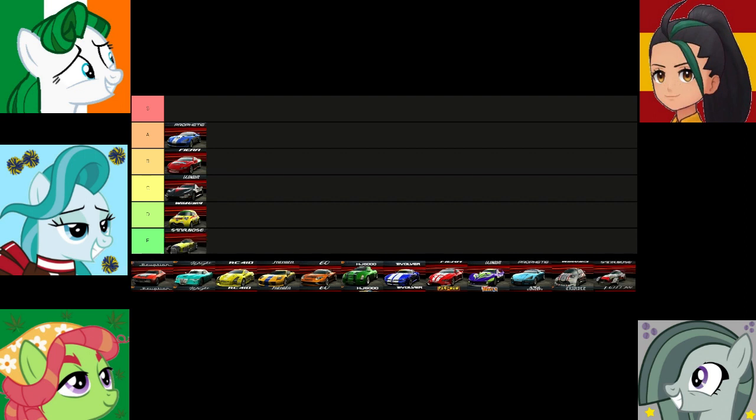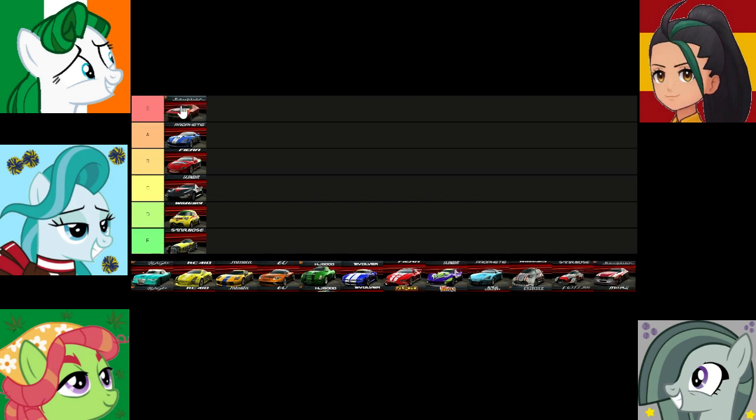We have quite the trend here with one car per tier thus far, and that trend is going to continue with this next car — the Lucky and Wild Eruption. Think we can all agree that this one is a boss. It's fast, it's powerful, it looks amazing, and it's free. Surely I'm not the only one who used it for the whole of Category 4 in their first playthrough. This car can be challenging to control at first, but after a while it becomes second nature and you can reap all the benefits. To S-tier you go.